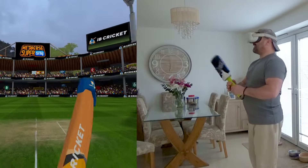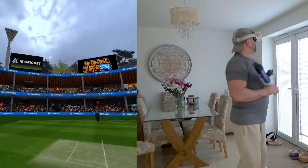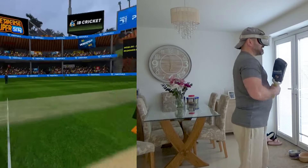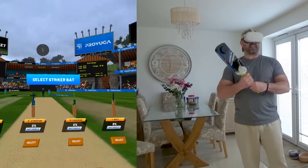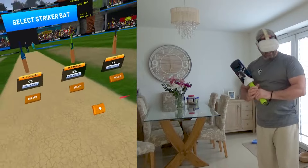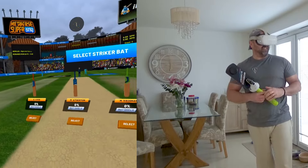Here we are in stadium number one. It's a two-tiered stadium — we have some floodlights up there and also a few houses over the back. That's not exactly the most entertaining of grounds, but it still feels so immersive. Once you get playing IB Cricket in virtual reality, it doesn't take too long to get really engrossed and forget that you're actually not really there.